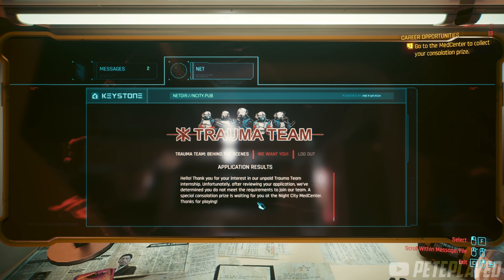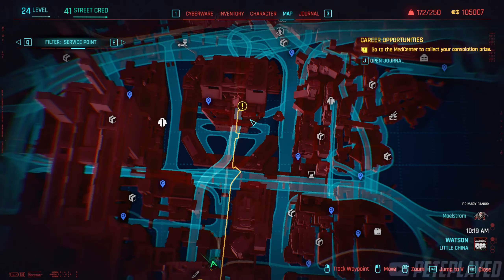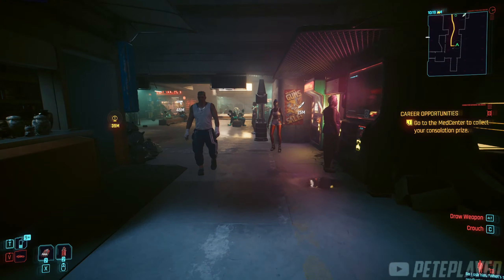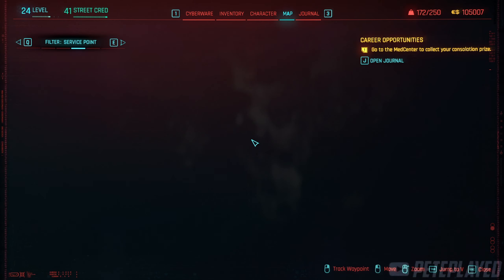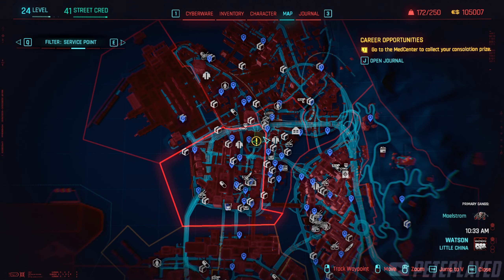Let's go get the rewards. The location will be marked on your map and it will be at the med center, which is not that far from the apartment. Here we are in front of the med center — simply go up to the marked location by the Trauma Team members. Here it is on the map just so you can see.